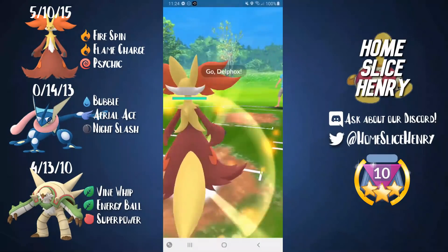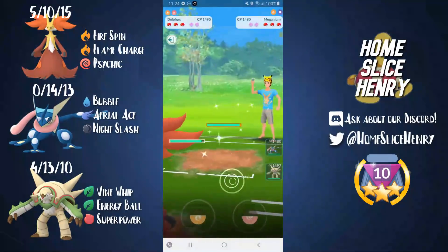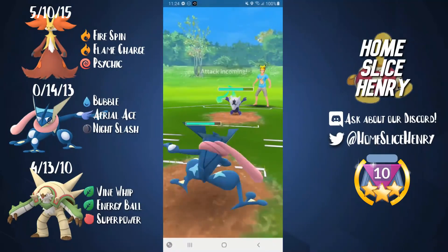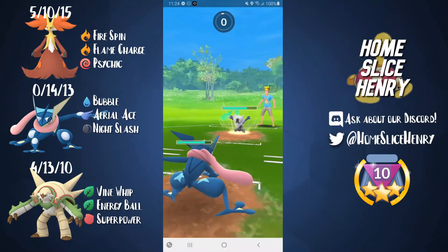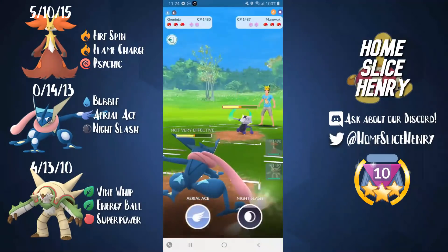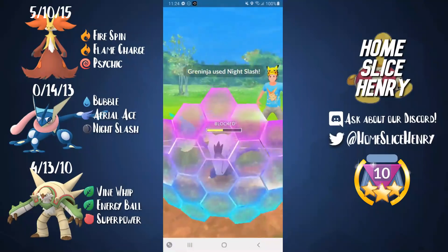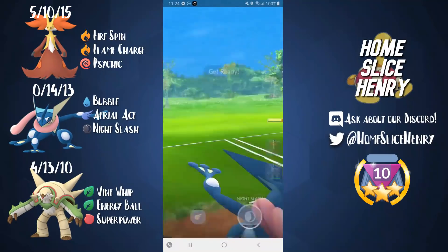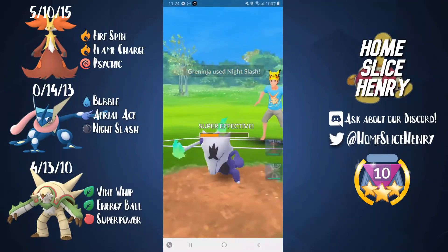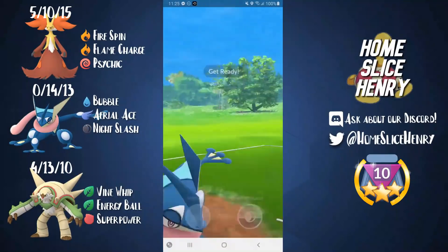Hopping into the next game — we catch another great lead with Delphox into a Grass type up front. They swap into Marowak and we have Greninja, so we're in a perfect position. All we need is Galarian Stunfisk to come back and we have the perfect counter team. They threw a Bone Club — that's fine. We go for the Night Slash and intentionally overfarm on energy to get them to shield, which works perfectly. Now we get to go for the second Night Slash — they let it go — giving us switch advantage and shield advantage, so we have a commanding lead.